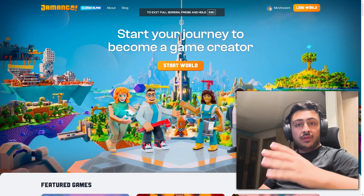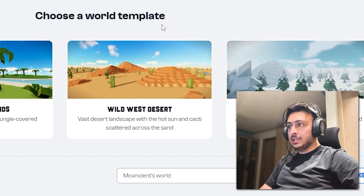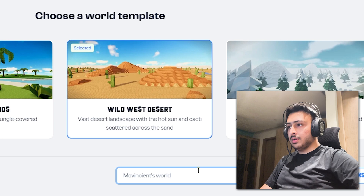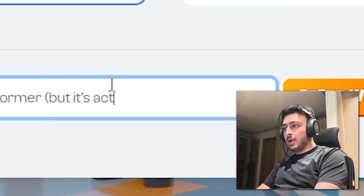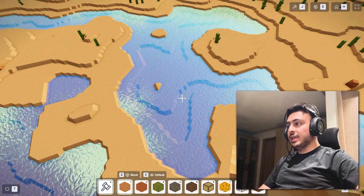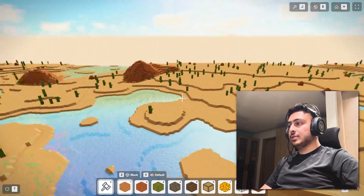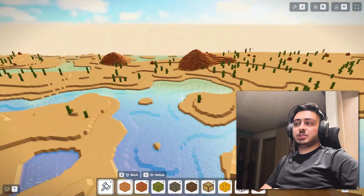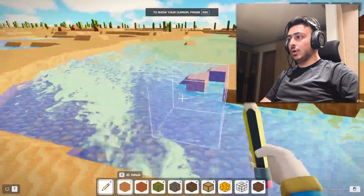To show you what I can already do in Jamango, let's make a game. So here we are in Jamango, and as you can see, this looks really good. We'll be making a platformer. I think we should go with wild west desert — a desert platformer. We can make our platforms over the sand, or remove it all and make it like a water area. Let me show you a tool that can make it much quicker — it's called the pencil tool.